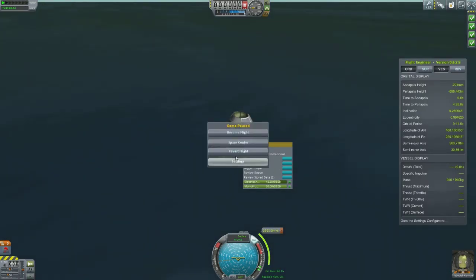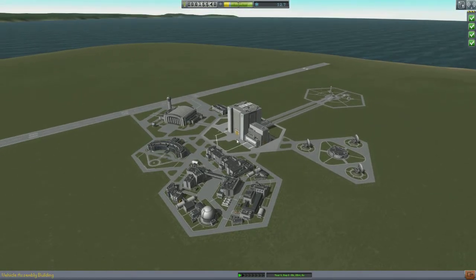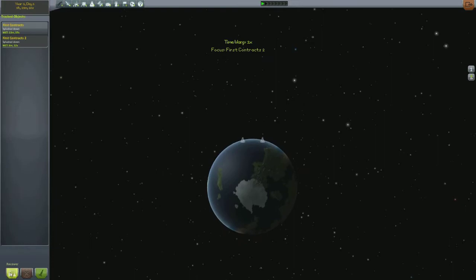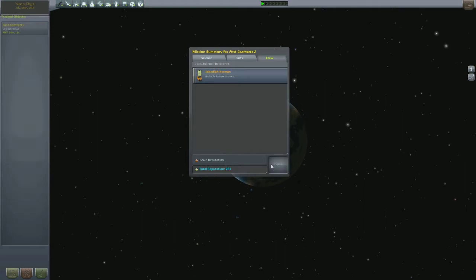We can't get another crew report. So we're going to go ahead to the space center and recover our rocket, then look at what the contracts require. Let's recover our vessel — as you can see, that's given us 17.1 science. It also refunds us funds basically. And Jebediah's back, and we got a plus 24.8 reputation. Thank god we didn't kill you, Jeb. Sometimes they mess up and do kill him, but thankfully he doesn't actually die — he just takes a short vacation, shall we say.